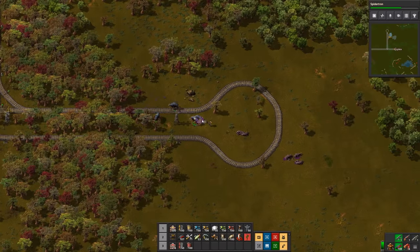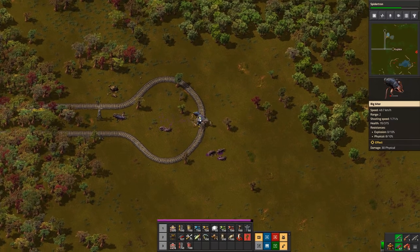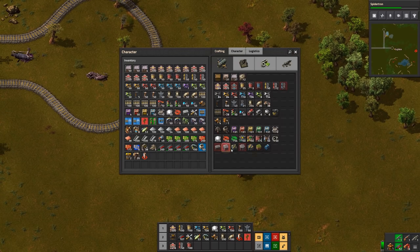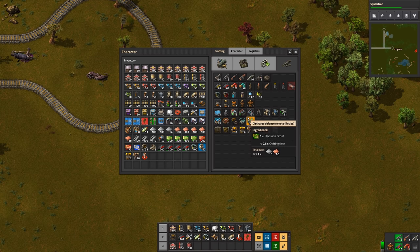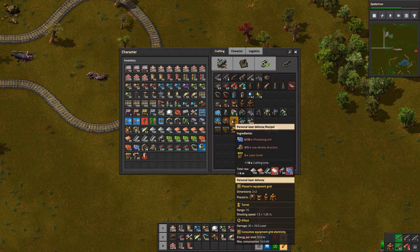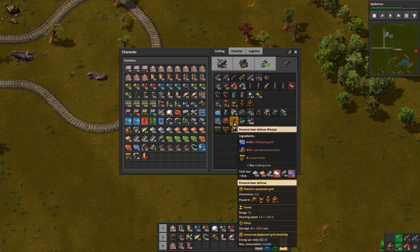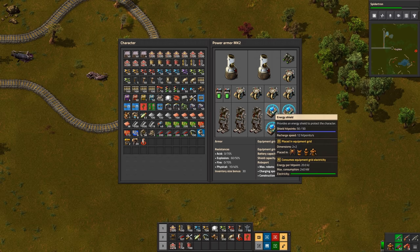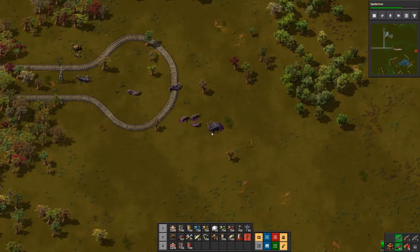Good thing I've got some shields! You know what I should do — I should make some personal laser defense. I'll have to go get some more goodies but I'll do that, put it in my armor. I'll have to take out one of my energy shields, but maybe with a roboport mark two that would help a lot too.